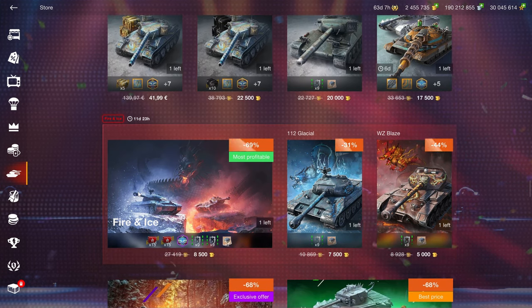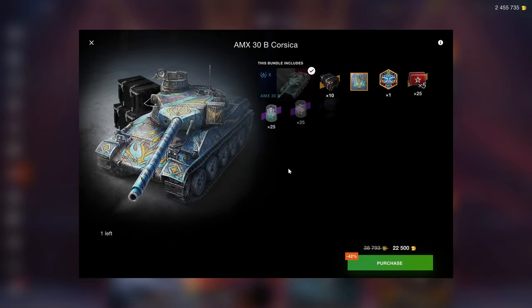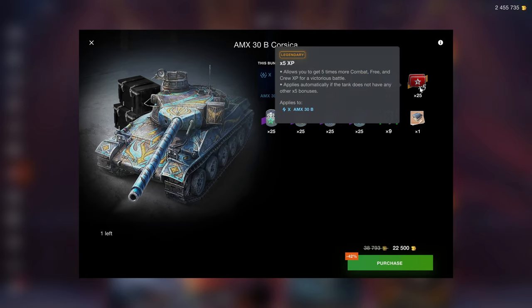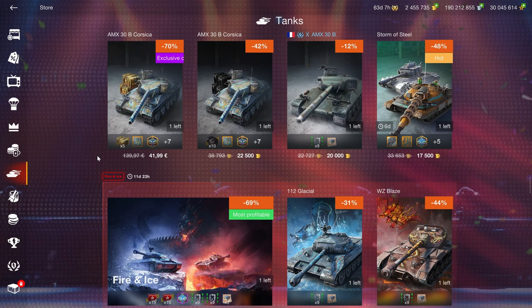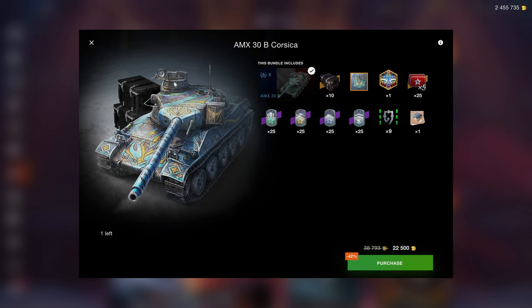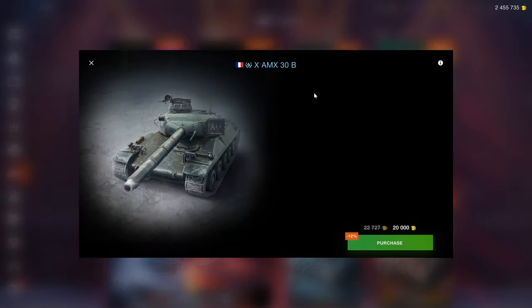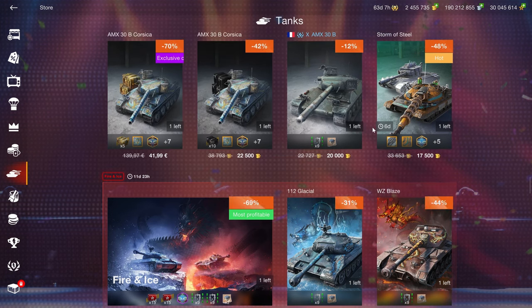Fire and Ice used to be 7,500 gold, now it's 8,500, so it's even worse than before. Then we have the MX-30B, which is a good enough vehicle, but I personally don't recommend it, especially not at this price. If you want the MX-30B, wait for it to be back at an auction, because 22,500 gold in the big bundle and 20,000 in the equipment bundle is a little bit excessive for this vehicle.